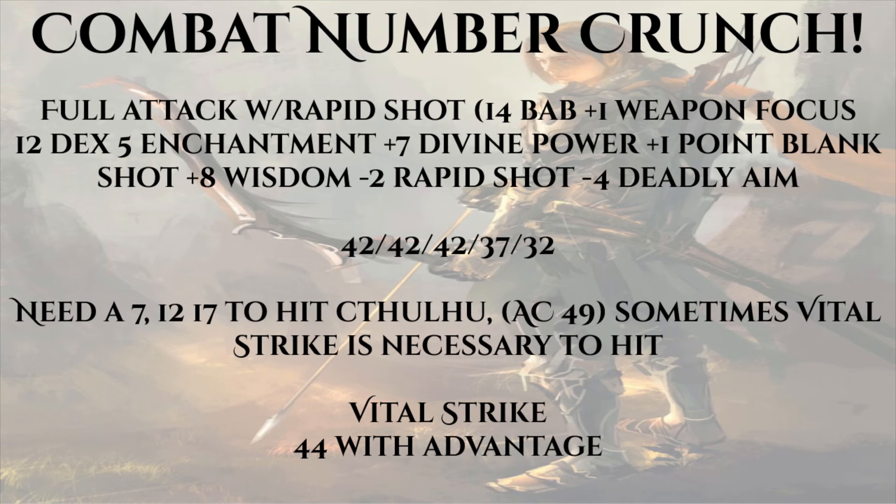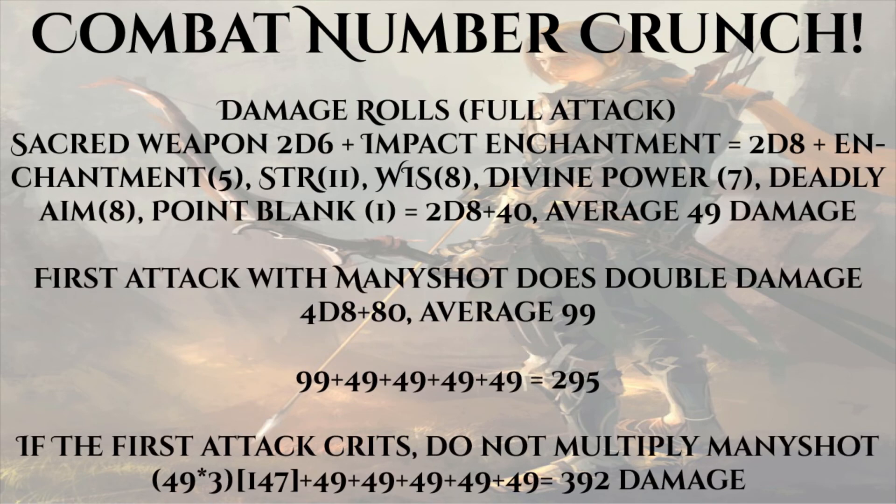We're assuming we have the Speed enchantment or another way to get an extra attack in a full attack action — since we can literally cast Haste, we can figure that out. Comparing to Cthulhu's armor class, our highest base attack needs only a seven to hit, while our worst needs a seventeen. Sometimes Vital Strike will be necessary if our full attack isn't available. When using Vital Strike, our single attack comes to a plus 44 to hit — rolled with advantage from Greater Weapon of the Chosen — meaning you're almost certain to hit.